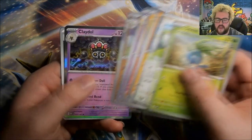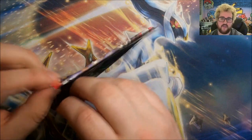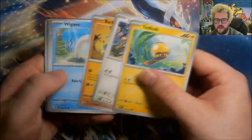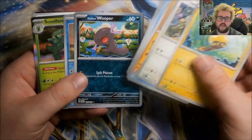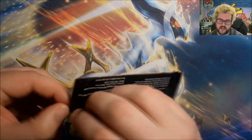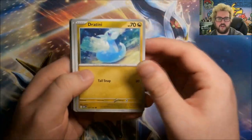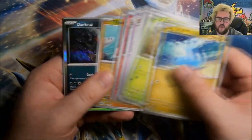First pack: Reverse Gloom, Reverse Pupitar, and a Foil Claydol. I should say — I've catalogued all the Obsidian Flames we've already opened, and we both have all of the foils and all of the rares, but we're both missing some commons — very strange. Next pack: Reverse Paldi and Wooper, Reverse Lapras, and Foil Skwovet. Obviously Charizards are where we want to be with this set — that's what we really want to be hitting. And to be honest, any Special Illustration Rare would be good, whether it's Charizard or not. Next: Reverse Lab Vester, Reverse Tynamo, and a Foil Darkrai.